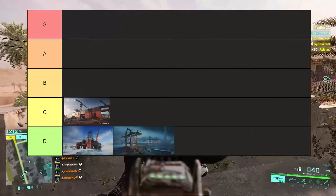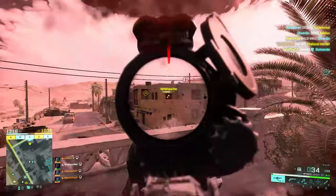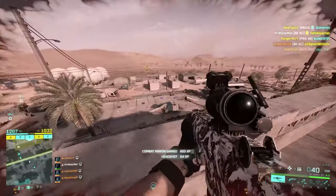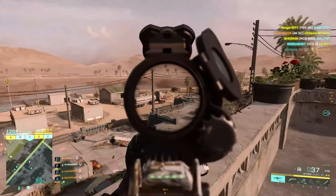Discarded for me is a C tier map. It can be a lot of fun fighting up on the ship at the C flag, and that's where most of the action takes place. It's definitely a lot better after the rework but I still feel like the area around the D and C flags could have done with a little bit more cover, as it can be hard to push up to the D flags because of the high advantage players on the ship have.